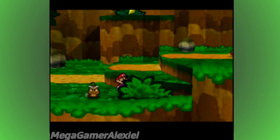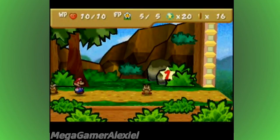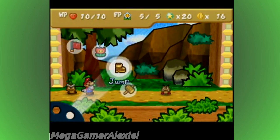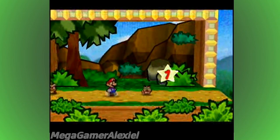And now we're going to be fighting some Goombas. I actually had to replay up to this point, and that's kind of sad, because the original episode 3 got corrupted. So anyway, this here is a Goomba — pretty generic enemy, zero defense, 2 HP.